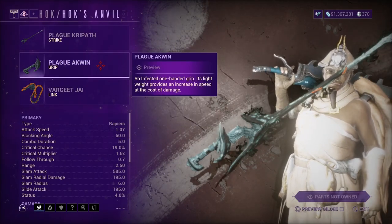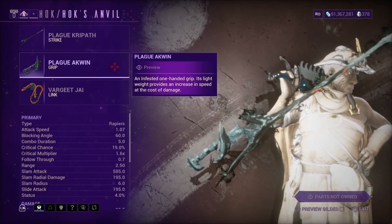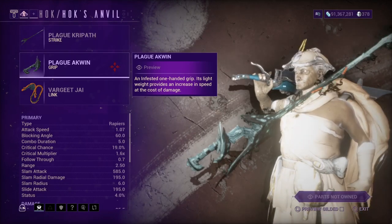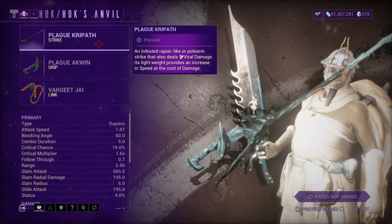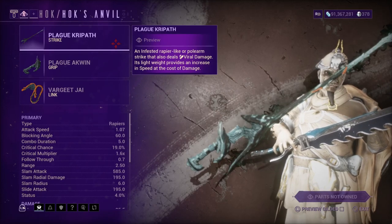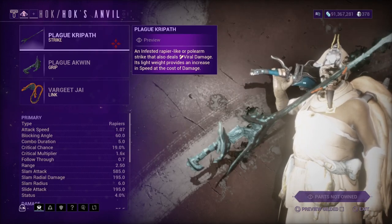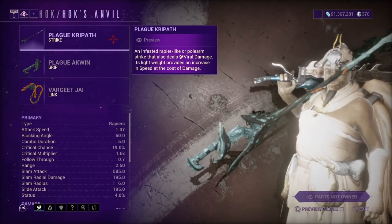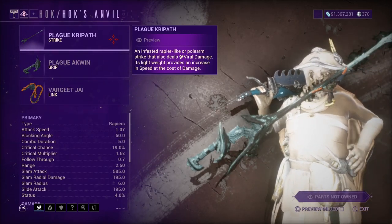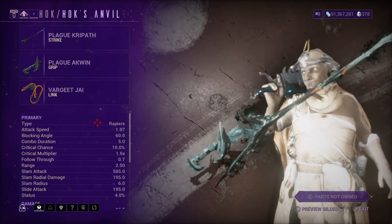The Plague Akwin is a grip basically meant for swords, machetes, and similar weapons. The Plague Kripath has viral damage — it has its own elemental built in. It can be used for Rapiers or the Polearm style, and honestly the Polearm is my favorite. The Destreza Prime being in the game means I can't complain about the weapon style either.